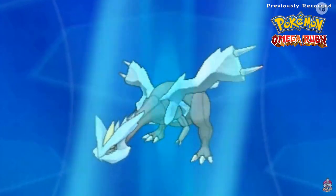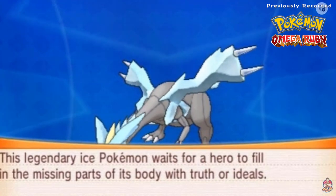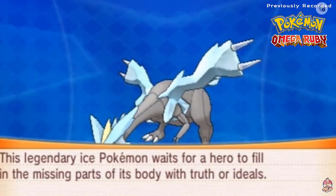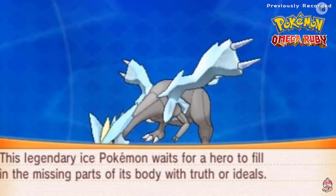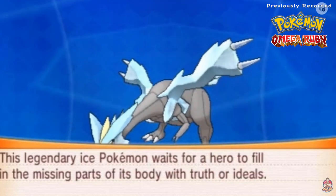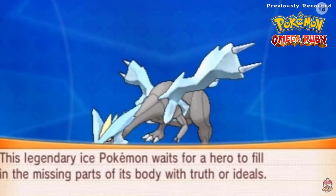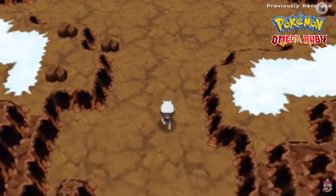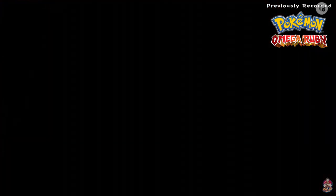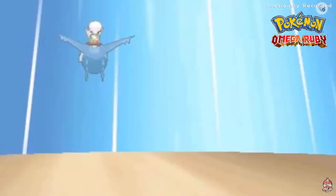Kyurem: the Boundary Pokémon, Dragon and Ice type, nine feet ten inches, 716 pounds of scariness. This legendary Ice Pokémon waits for a hero to fill in the missing parts of its body with truth or ideals. We caught ourselves three Pokémon — two captured, one traded for. It was a good day.